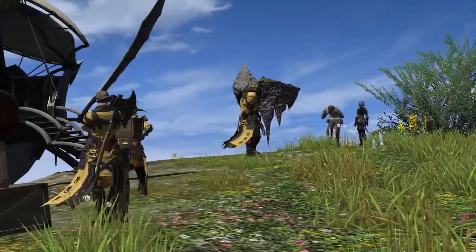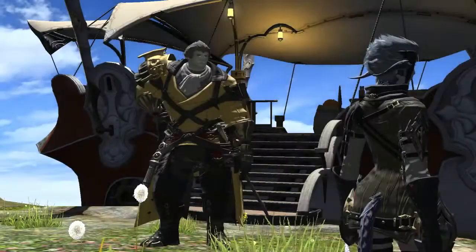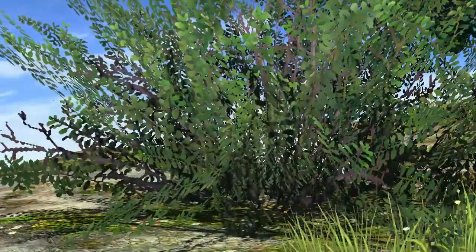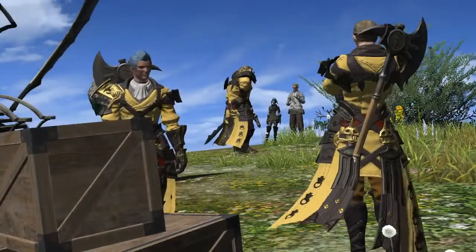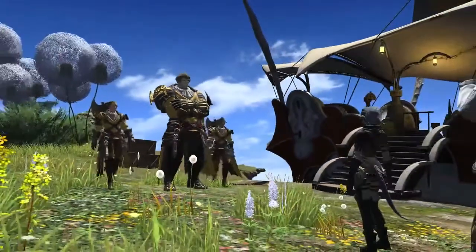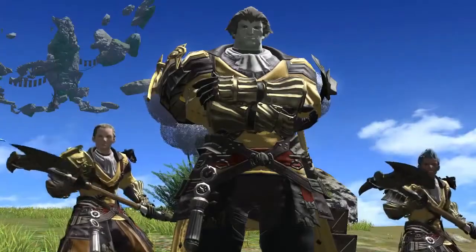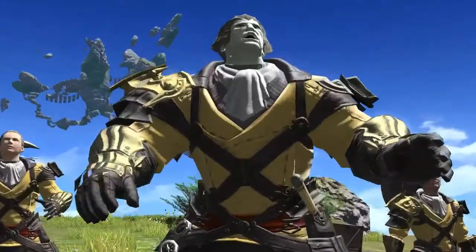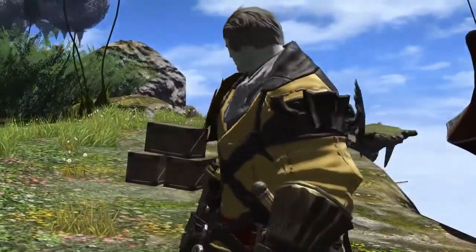Heavensward's Alliance Raid series is known as the Shadow of Mhach. The first quest in this series is found near Ishgard's airship landing in the Pillars — you are looking for the quest Sky Pirates, offered by an NPC named Unquiet Trader. The remaining quests in this series start in the northwest of the Sea of Clouds map on an island labeled Cold Wind. In order to progress this story, you will need to queue up for and defeat the three Alliance raids in turn, starting with the Void Ark, then the Weeping City of Mhach, and finally Dun Scaith.